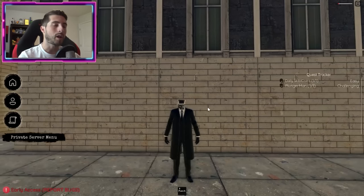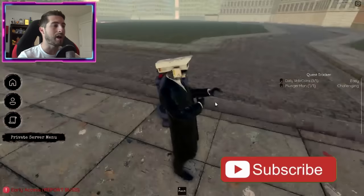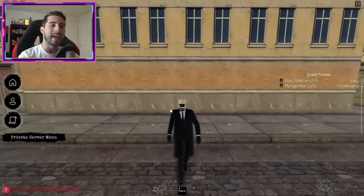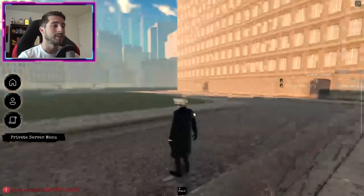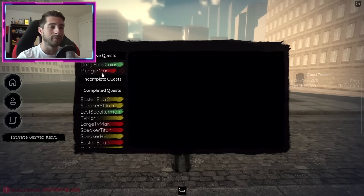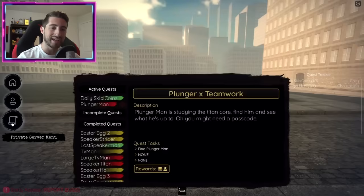The plunger cameraman teamwork badge requires two people - that's right, you can no longer do it solo. You need to have a second person, a friend or a stranger in this server. Before you can even get started, make sure you activate your quest - it should have a start button.